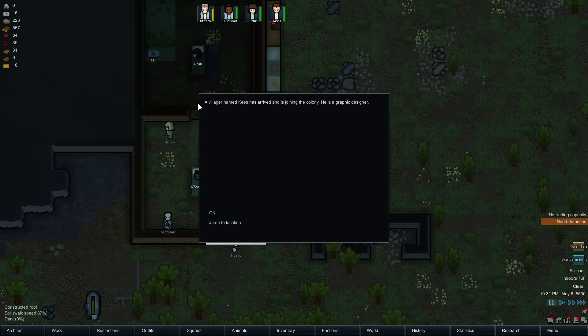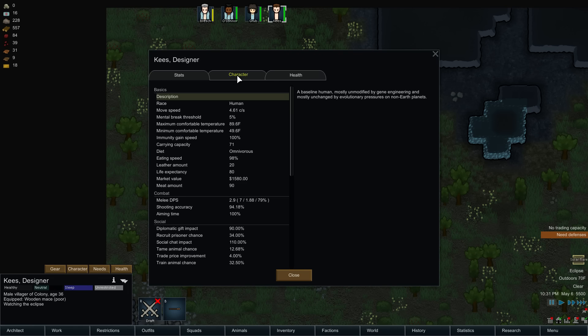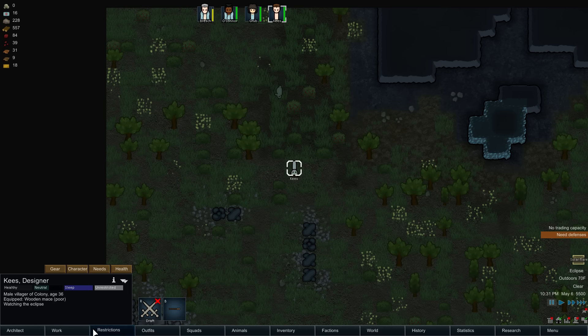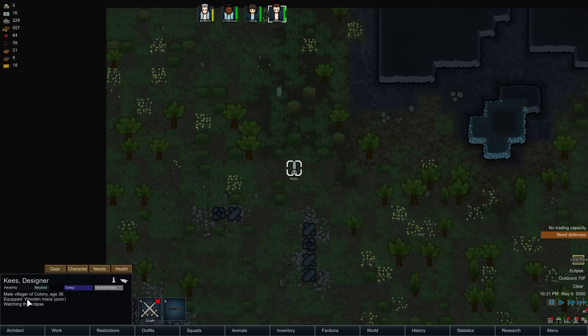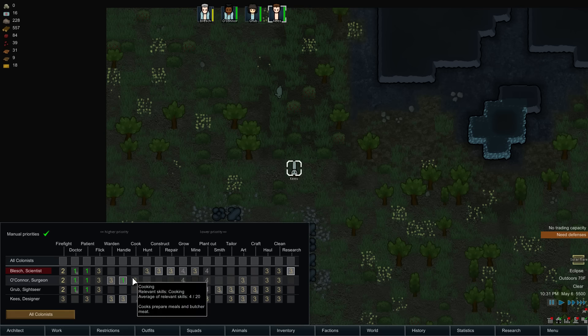A wanderer joins — a villager named Keyz has arrived and is joining the colony. He's a graphic designer. He's watching the eclipse. He's a human — that's good. He likes animals just like we do, he's artistic. Okay with social. He's a mining-growing kind of guy. So let's check his labors — you like growing and mining. You also have a passion for cooking.